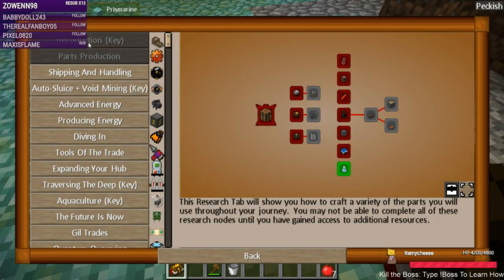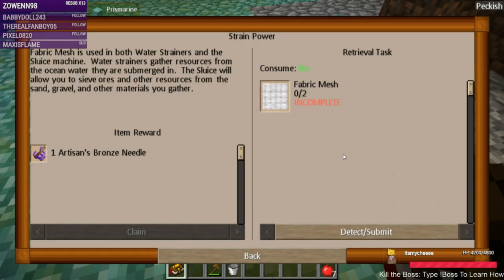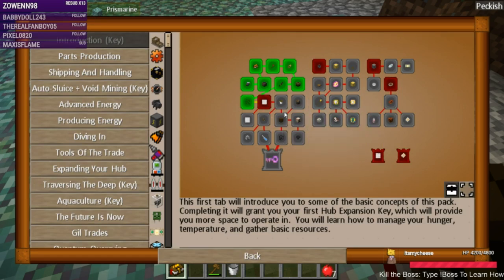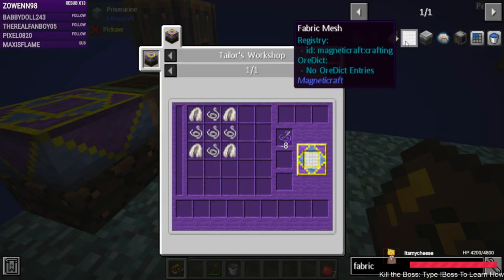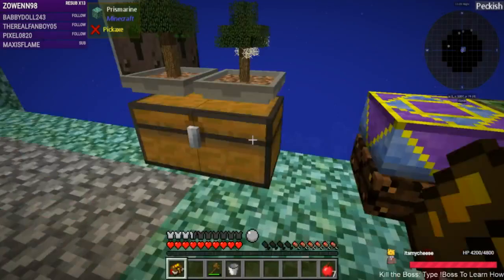What are we using the string for? Strain power. Fabric mesh is used in both water strainers and the sluice machine. Water strainers gather resources from the ocean water they are submerged in; the sluice will allow you to sieve ores and other resources from sand, gravel, and other materials you gather. So I need to make two fabric mesh.